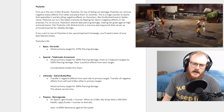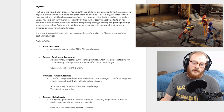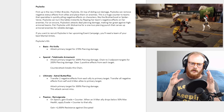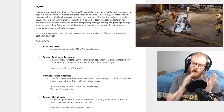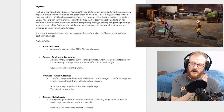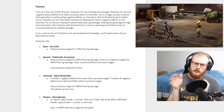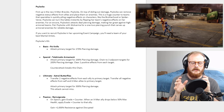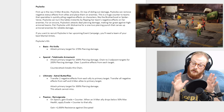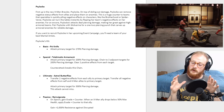Astral Butterflies: transfer two negative effects from each ally to the primary target, and transfer all negative effects from self and X-Men allies to the primary target. So basically if you run a full X-Men team, this is going to take all negative effects from the entire team and put them on whoever you pick. I did get clarification from FoxNext that this doesn't mean if two characters are stunned it transfers two turns of stun — the only thing that stacks is bleed.